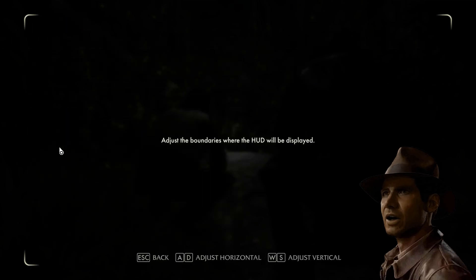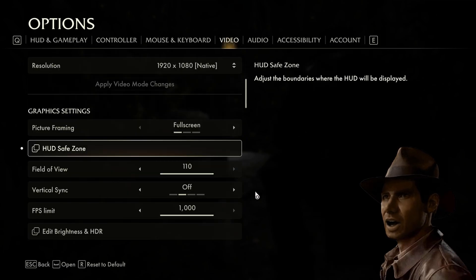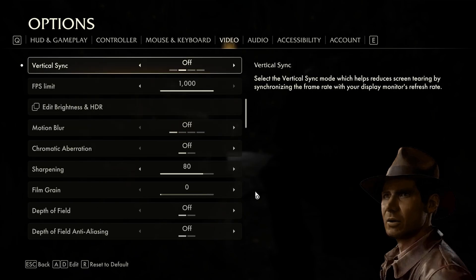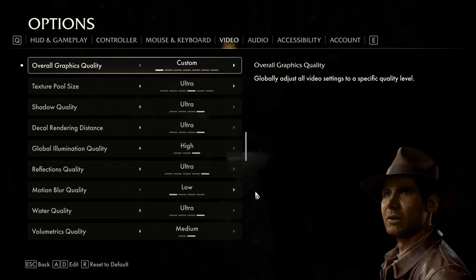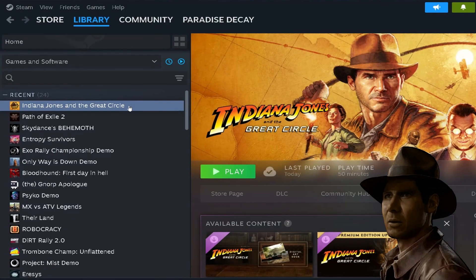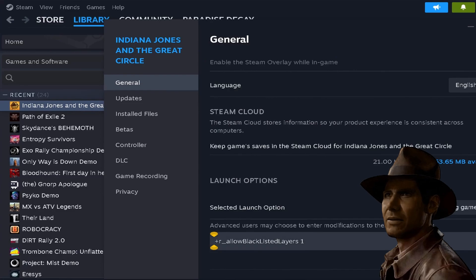We're basically looking at field of view, and we're going to be turning off certain effects — film grain, chromatic aberration — all of these effects that shouldn't really exist if you yourself were within the character's shoes. You wouldn't expect camera effects like lens flare in your eyeballs. Turn them all off and you'll get a performance gain as well. Once that's done, exit your game, go into Steam, find where the game is, right-click it, go to properties, and add this line as a launch option — you'll see it in the description. Without that, the VR hack will not work.